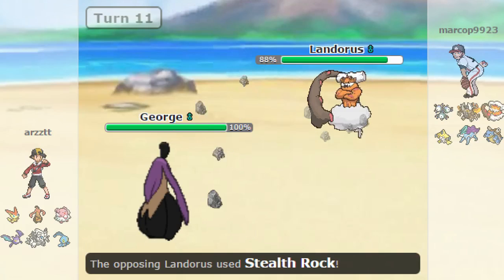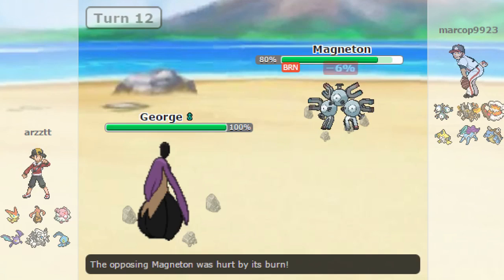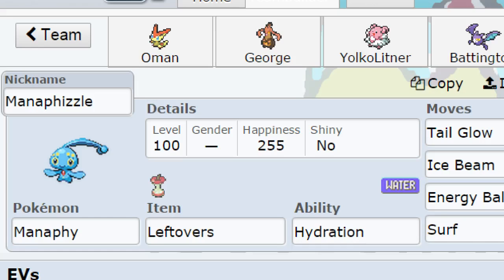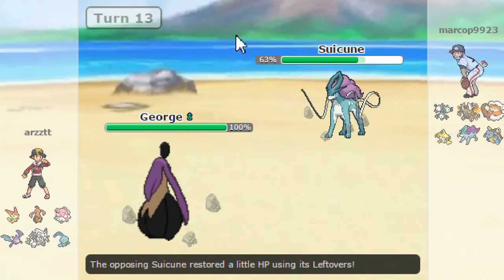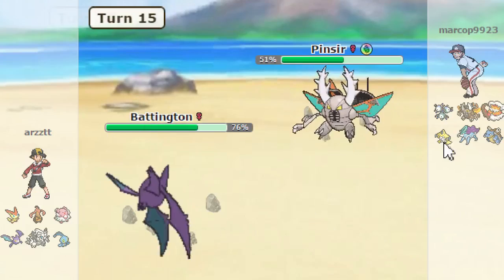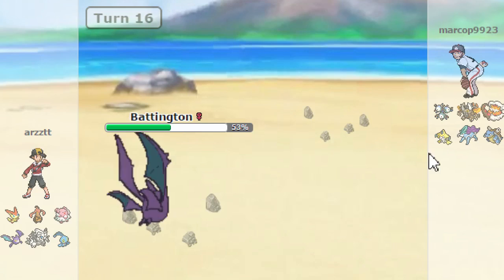I don't know if Suicune has Rest since it's a weird set with Sub, so I'm just gonna go for Will-O-Wisp. We catch the Magneton. Now I'm gonna stay in and go for Pain Split because I gotta heal up. He's gonna double out to Mega Pinsir on the Suicune switch. I switch out to Battington on the Suicune, because I kinda wanted to Defog. But now I get to go for Brave Bird and do some damage. Oh my gosh, he went Landorus - it dies to rocks, so there's no way I'm defogging.